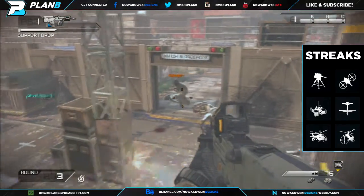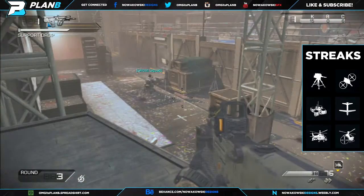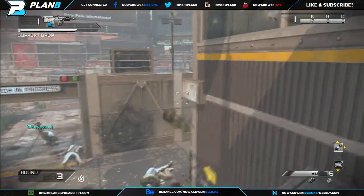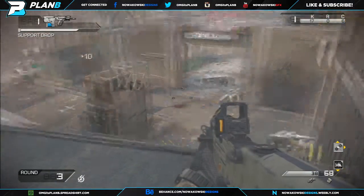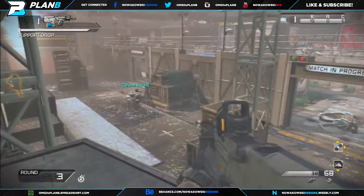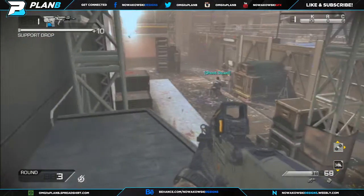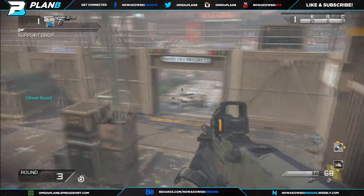For streaks, this map is small enough that you can get four streaks every time they drop. When you pick up a Battle Hind or Vulture, call it in right away and then pick up three more following that. I would go IMS, Battle Hind, Vulture, and Sentry Gun. I would only get the Helo Scout if your squad dude dies, and I wouldn't really bother with the Trinity Rocket, though you can grab it if you want.